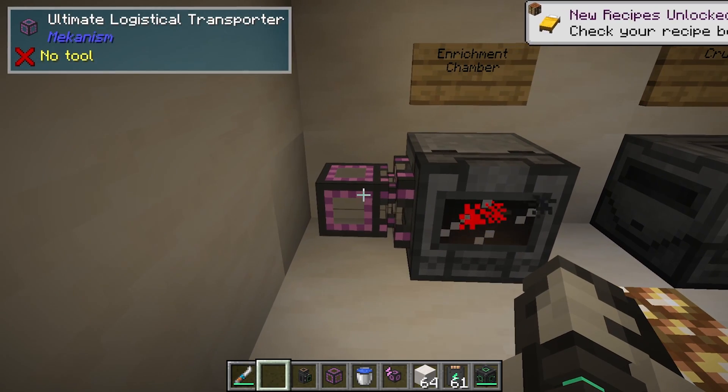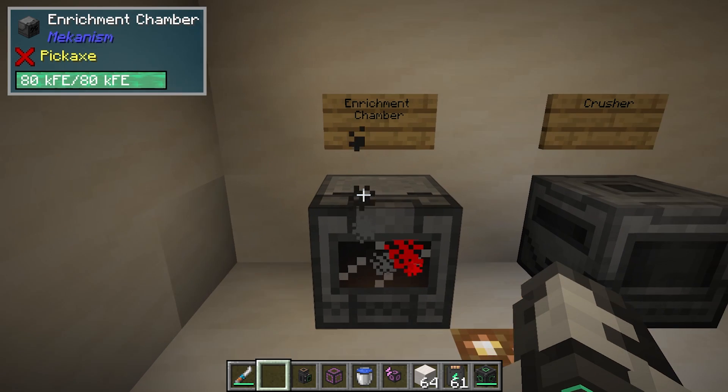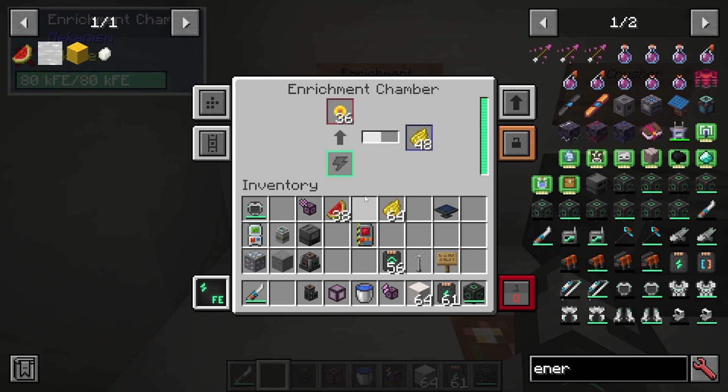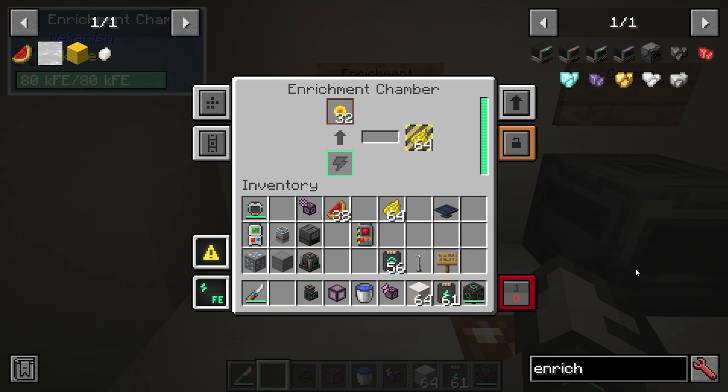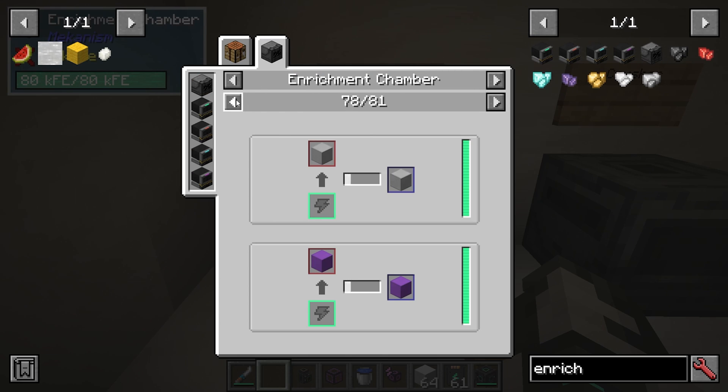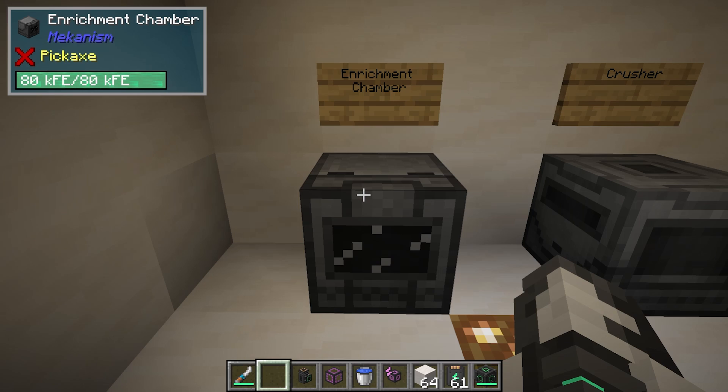That is how you input and output from machines. So what machines do we have? We have the enrichment chamber, where you can enrich things. If you go to JEI and press U on an item and then go to enrichment chamber, you can see all the different recipes — things like beetroot or poppies into red dye. There are loads and loads of uses for this.